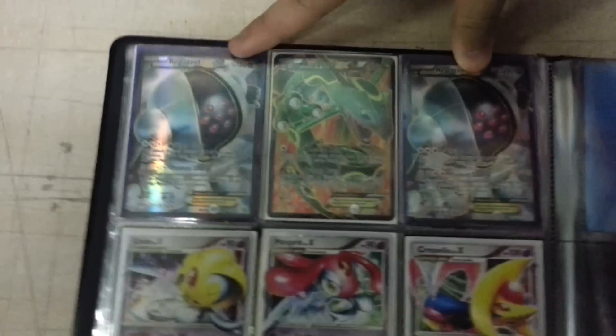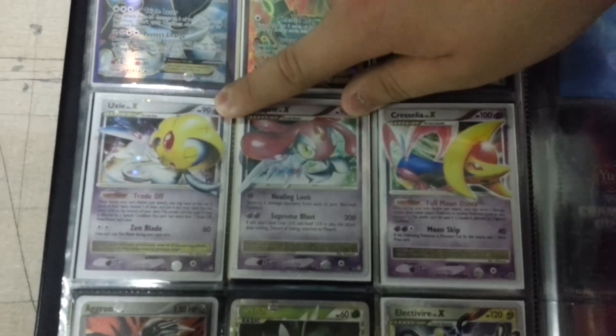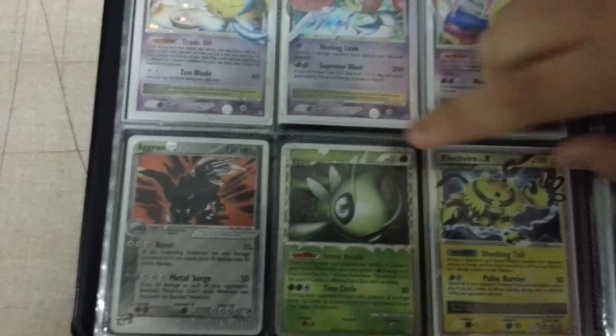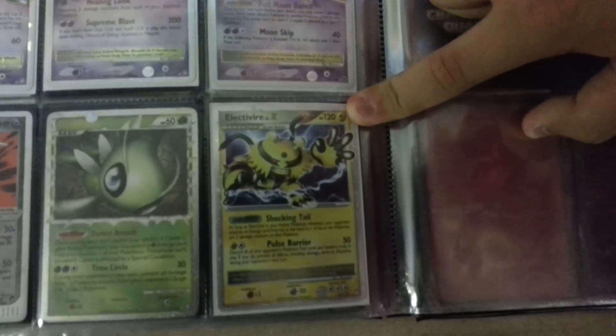As the last page, I have two Full Art Regirock EXs, one Full Art Rayquaza EX, one Uxie Level X, one Mesprit Level X, one Cresselia Level X, and an old school Groudon EX. A Celebi Prime and an Electivire Level X.